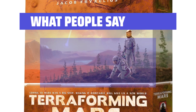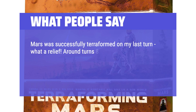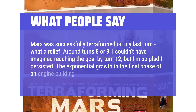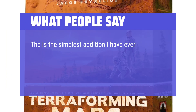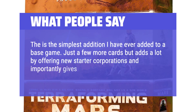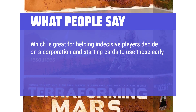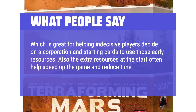What people say: Mars was successfully terraformed on my last turn — what a relief. Around turns 8 or 9, I couldn't have imagined reaching the goal by turn 12, but I'm so glad I persisted. The exponential growth in the final phase of an engine-building game is always a thrill. The expansion adds just a few more cards but contributes a lot by offering new starter corporations and additional starting resources, which helps indecisive players decide on a corporation and starting cards. The extra resources also help speed up the game overall.